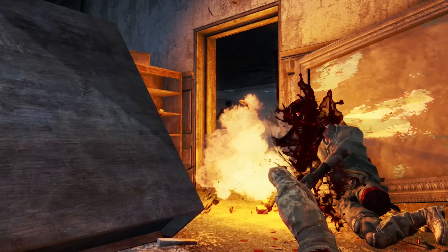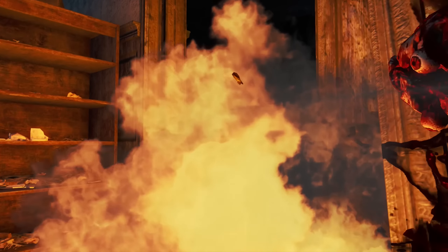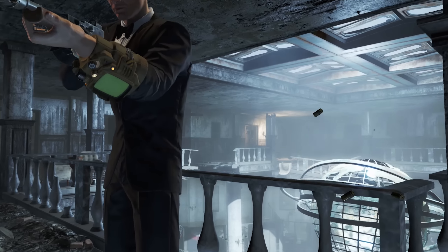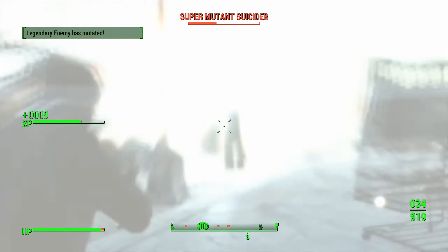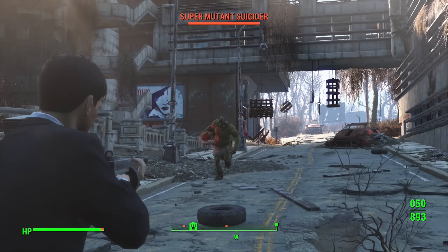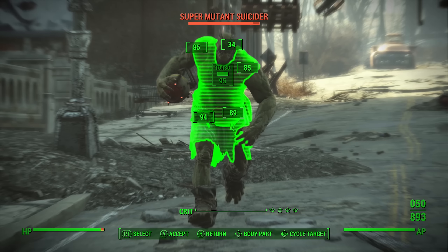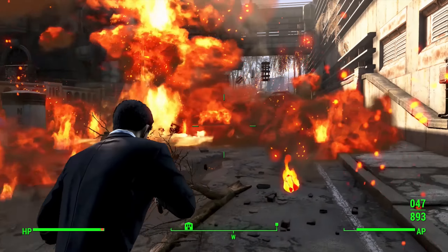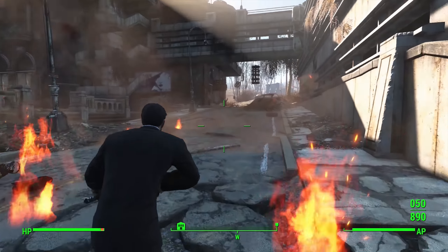Let's begin with a bang. Without a doubt, one of the best legendary weapon effects in the game is the explosive effect. This causes 15 points of explosive damage against targets. While this may not sound like a huge bonus, it is, for a few reasons. The first reason is that this can actually be increased with all ranks of Demolition Expert and the explosives bobblehead to cause 32.25 points of extra explosive damage.